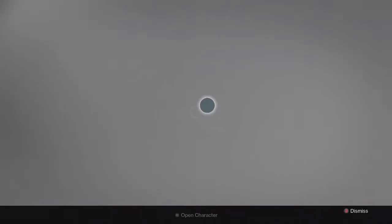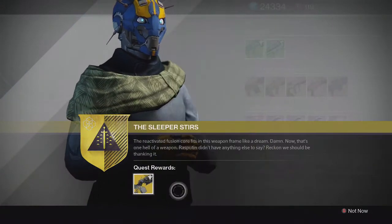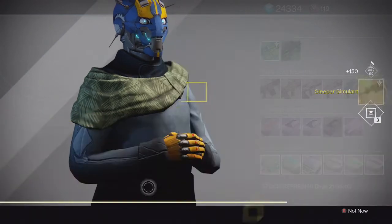Once you acquire the Sleeper Simulant weapon frame, head back to the tower and speak to the gunsmith to finally get your new Sleeper Simulant exotic fusion rifle. The Sleeper Simulant comes in at 290 attack power, however we can always infuse it.